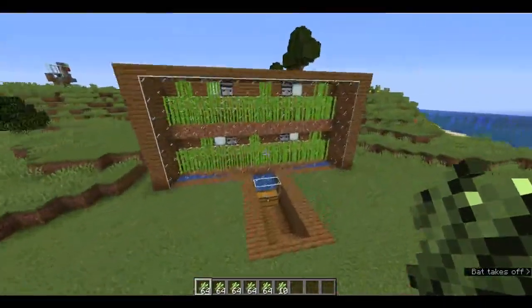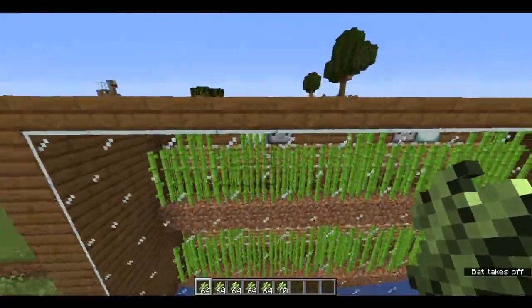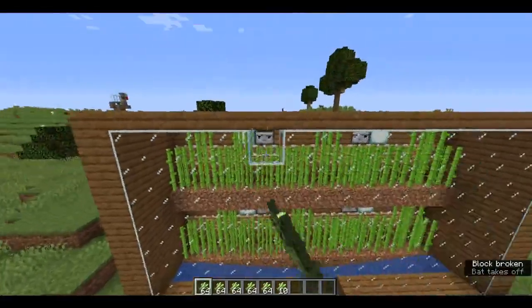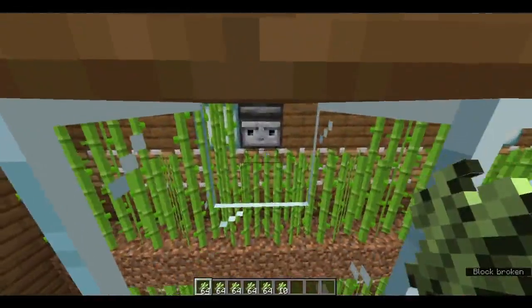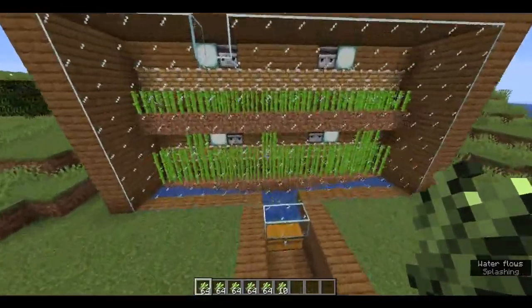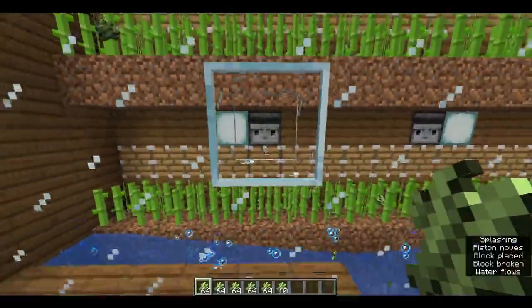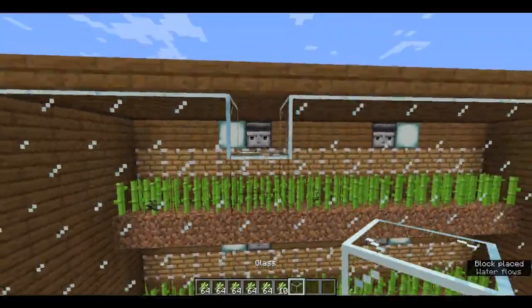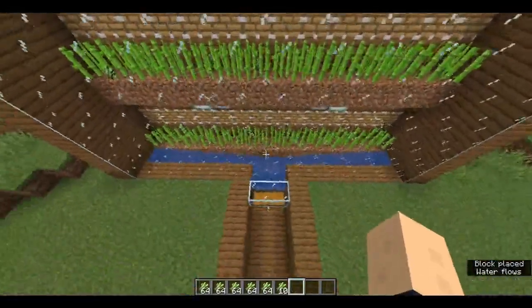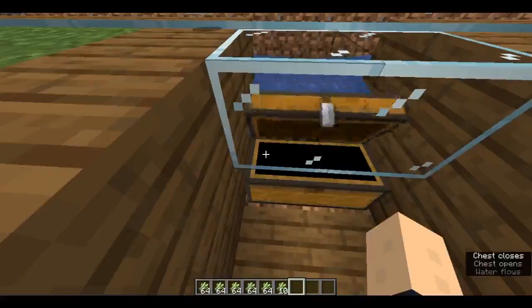This is just a simple piston observer farm. It's double-layered here — you can build higher and you can build further out. It's an expandable farm. All of these are expandable farms. Just trigger the observer and boom, sugarcane is harvested. You can use as many observers or as few as you like — just one per row would be good.